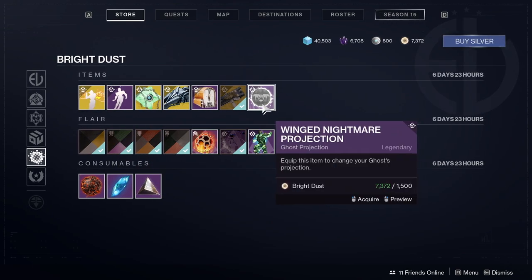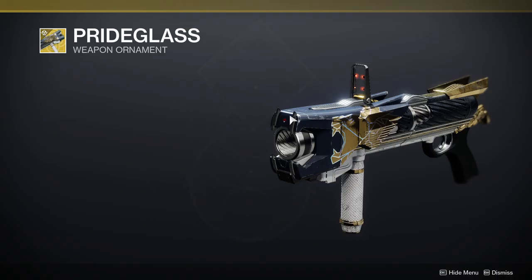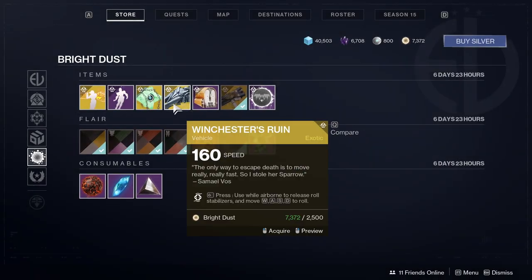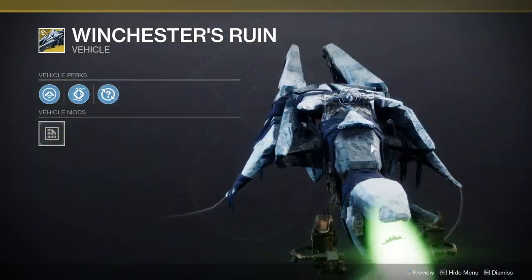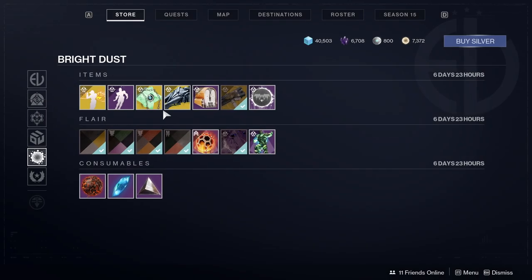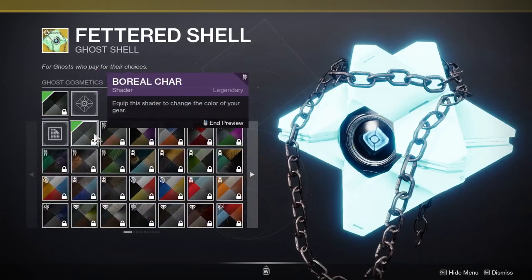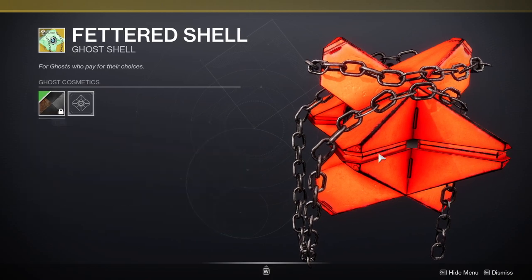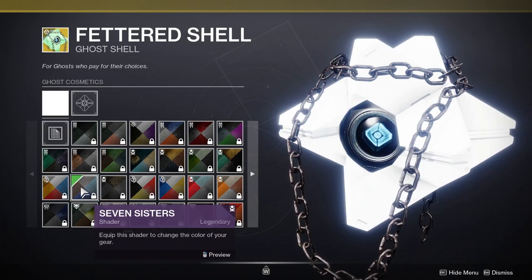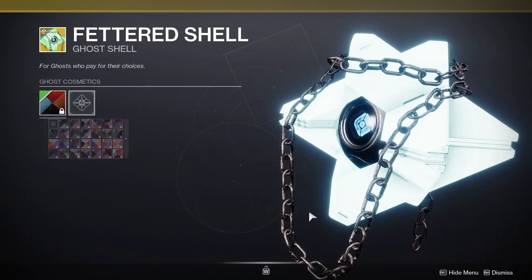And then for the other items — I call them freebies even though you have to pay for this. Winged Nightmare Projection — gross. Pride Glass, which if you don't have this, you can get it now. The Penguin Mask, which I have no emotion towards at all. Winchester's Ruin, which is an old one — I think this is like Warmind. And the Fettered Shell, which I know a lot of people wanted. Personally, that is the brightest thing. I'm definitely not picking this one up. I hold my Bright Dust for ornaments, armor sets, and shaders, so I don't really care about this.